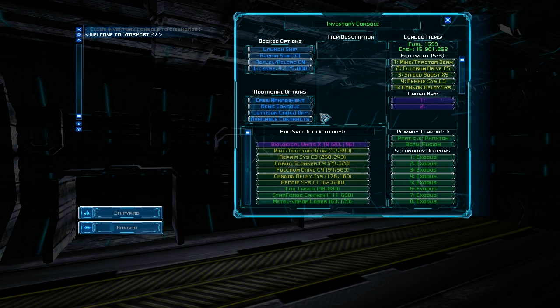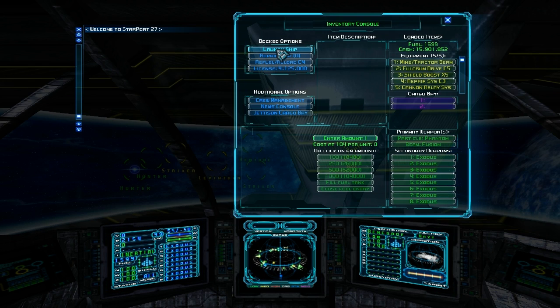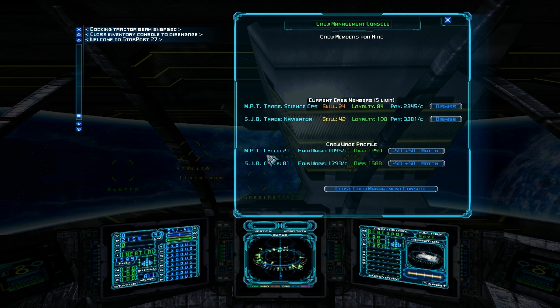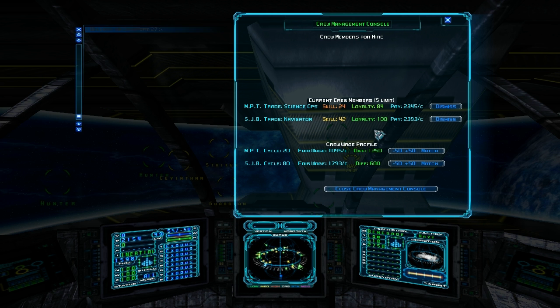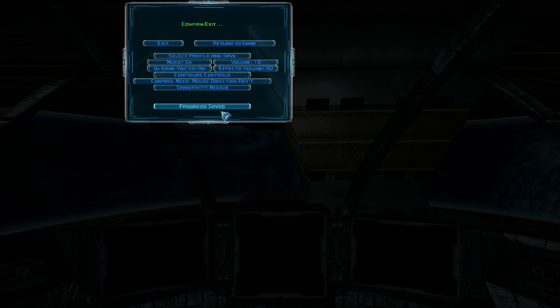We didn't use any missiles, so we should be full on countermeasures. Save, because you should always save. Let's check up on our crew. Our navigator's now at 100%, so we can actually match his wage and give him a little bit more — say about 500. That should cover any increase in skill he receives for a while and maintain his loyalty. Unfortunately, there's no one I can hire on the station.